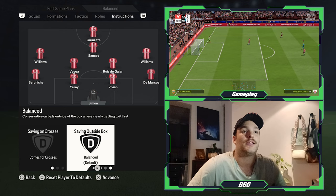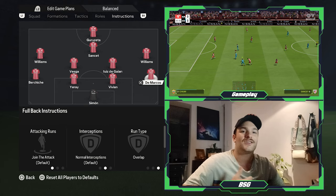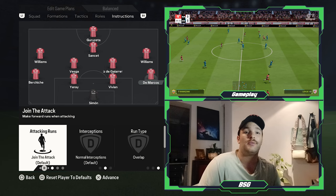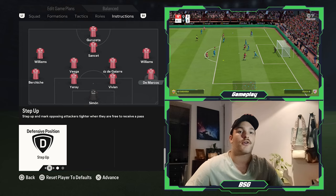As for the two centre-backs, they are on their base set of instructions with no major changes. In terms of full-backs, there are slight tweaks. DeMarcos is the more attacking of the two — his instructions are to join the attack as much as possible, be the outlet down the right flank, with an overlapping run type, providing a lot of width down the right-hand side, stepping up, being aggressive and getting tight to the opposition player.